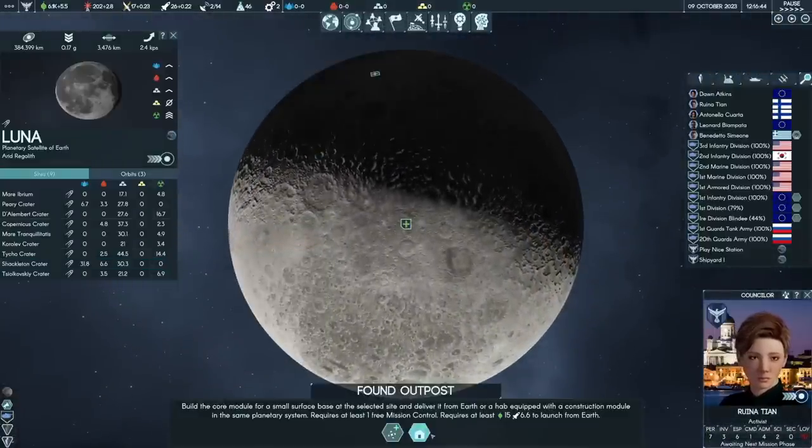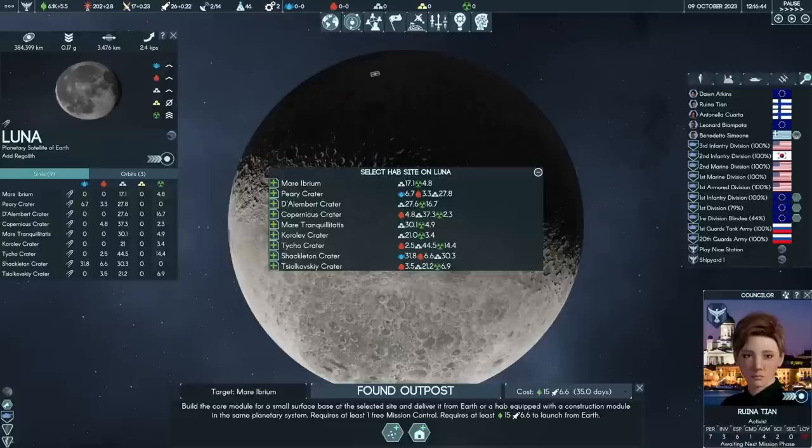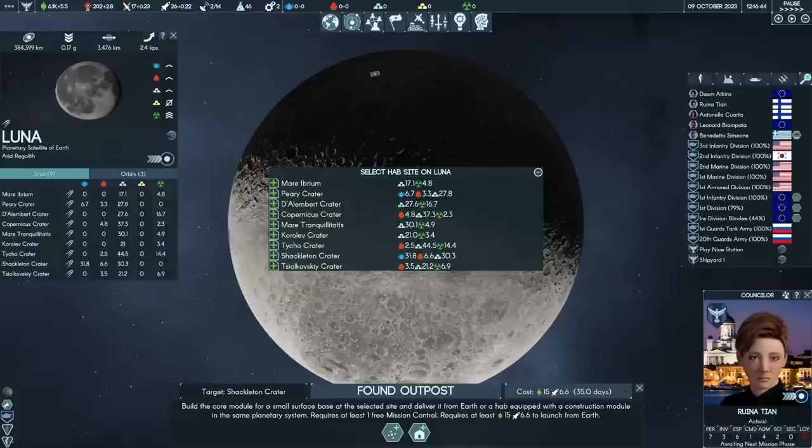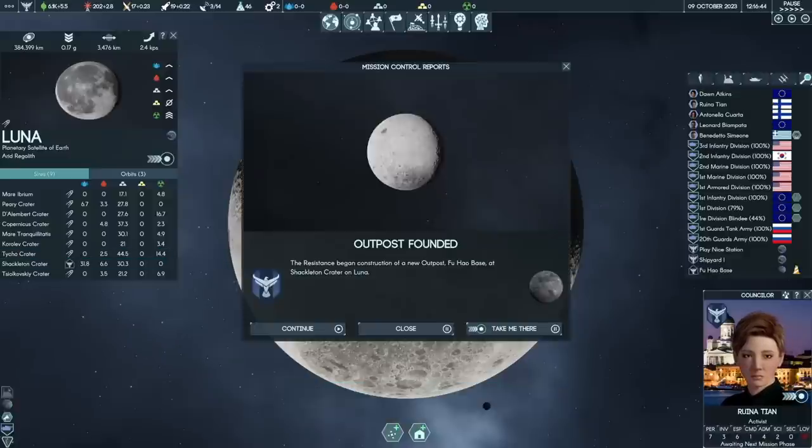There's no location on the moon that has production in every resource, but two stand out. Shackleton Crater has a little bit of water income and a lot of metal income. Then there are two that have very high income of fissiles and metal. A lot of people would be tempted to wait for Mars for better yields, but I kind of want to get mining started sooner rather than later. So I'm going to claim two - once you've got production of all resources, you can start doing in-space construction.